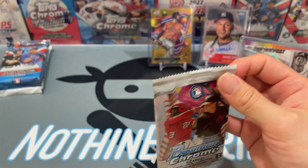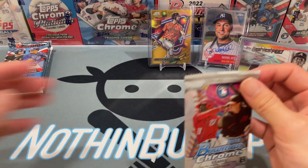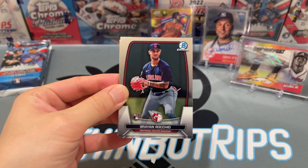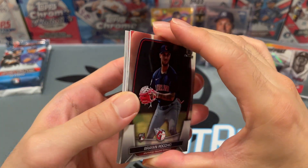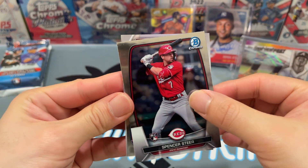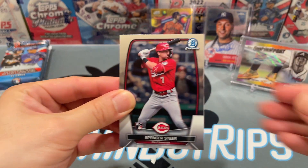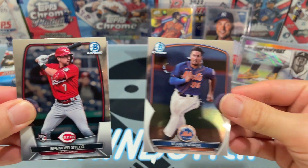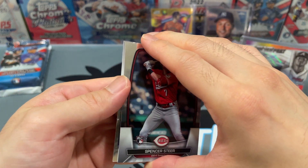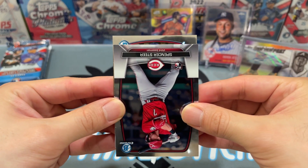Next up we've got 2023 Bowman Chrome — I believe this is a hobby pack. I've actually yet to open a hobby pack; I chose the HTA, which I won't go into how that went. Let's see... I don't think I see anything thick, but that doesn't mean we don't have anything. Get that Ethan Salas still... first card is a Spencer Steer rookie... we got an auto! Holy crap, we got an auto! All right, going from the back first.